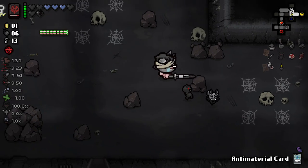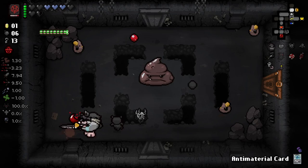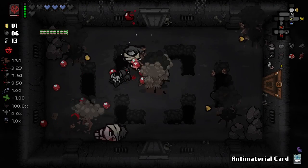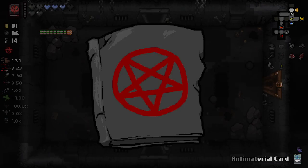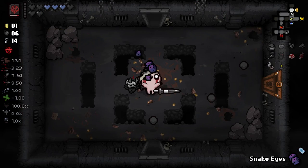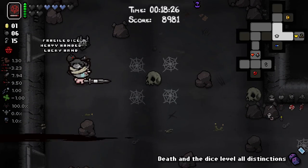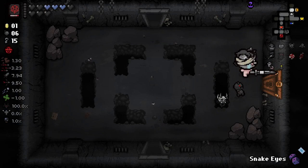First, let's just clear a room and get that — ow. Spear is very good with the slow-mo. Then Snake Eyes Cursed — don't know what that does for us. Might just give us a curse. Yeah, it's giving us Curse of the Blind. I've kind of got an idea, but I've got to wait for it to pan out.